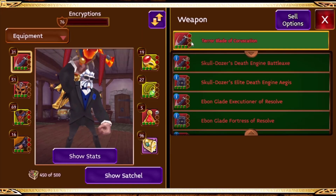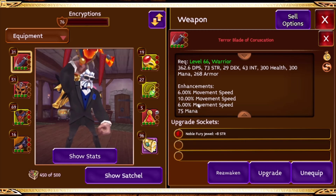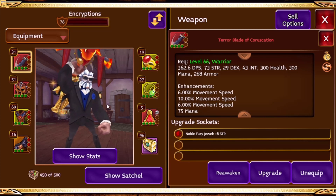So you guys know about the movement speed items — everyone kind of wants some for leaderboards and stuff, or just for fun. I've got over 470% movement speed in total with elixirs on.